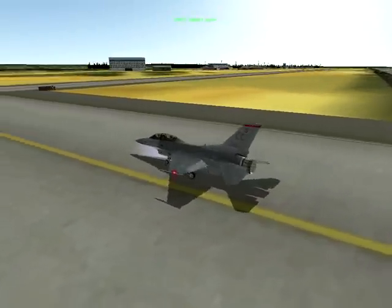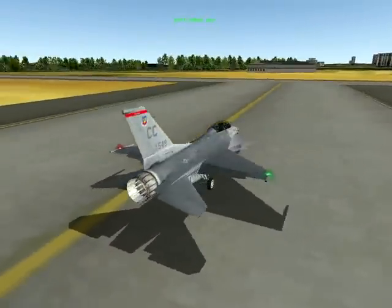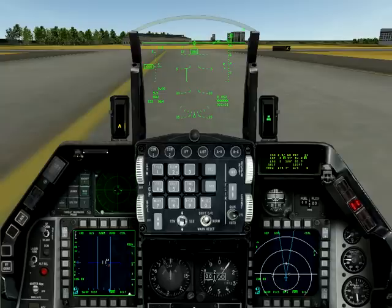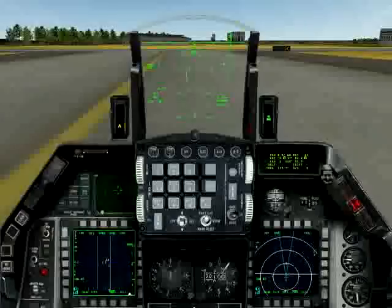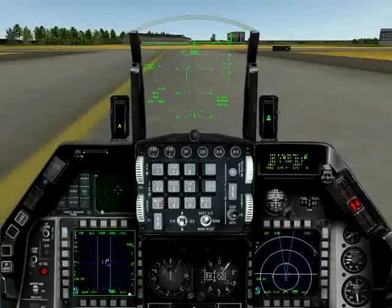Cowboy 1-2, inbound for landing. Cowboy 1-4, descend to 2000, turn right heading 165.